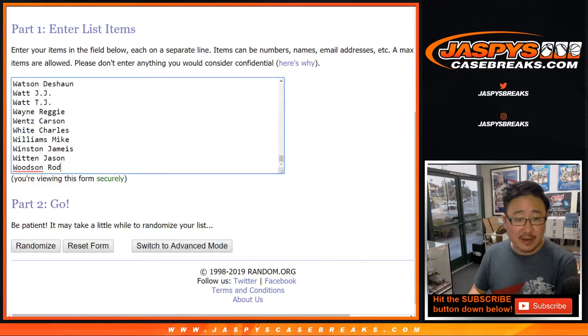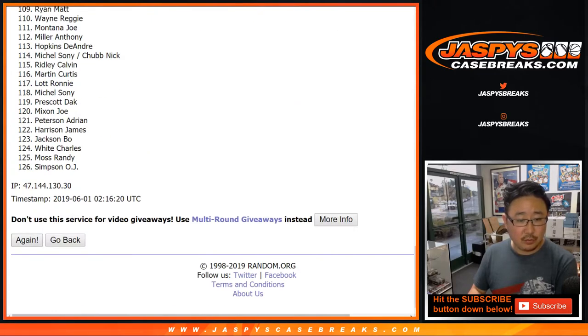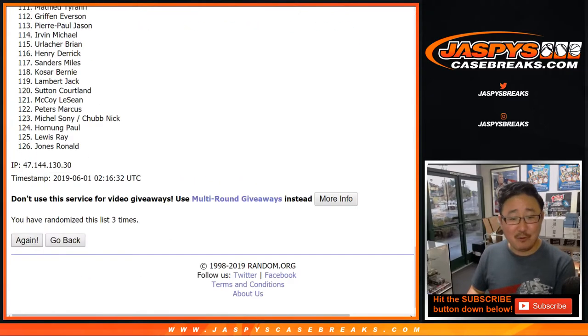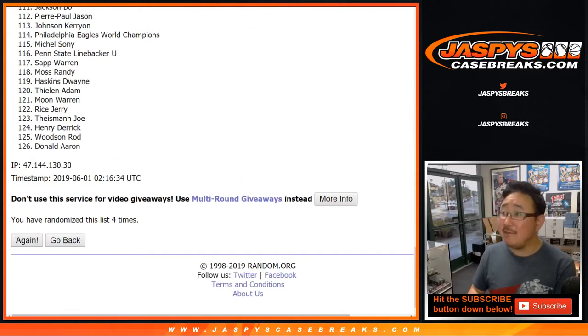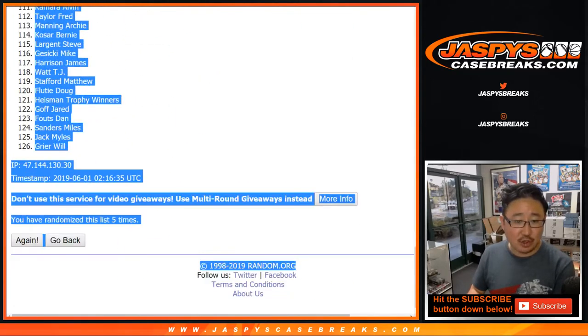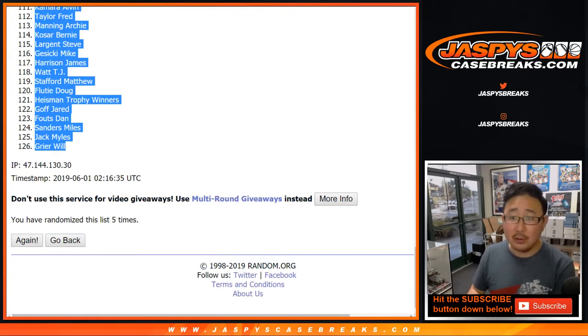Three and a two, five times for the players — one, two, three, four, and the fifth and final time. After five times we got Jack Lambert down to Will Greer.